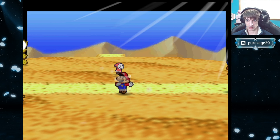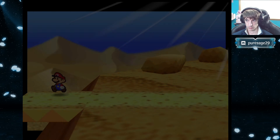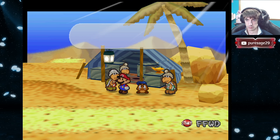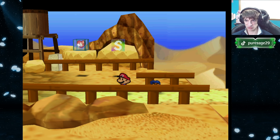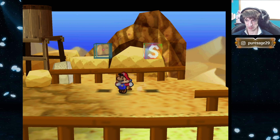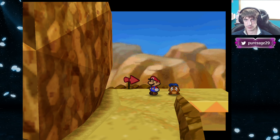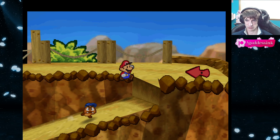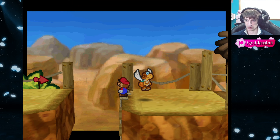Another thing we can do is give the Artifact to Colorado. One thing that's still bothering me is we saw a Shine Sprite and a Star Piece on the railroad tracks — or near them, I should say — close to Mount Rugged. I wonder how we access that. Is it from Toad Town or from Mount Rugged? How do I get on those tracks? Well, in any case, we have to head back through Mount Rugged either way.